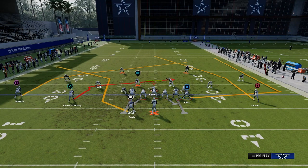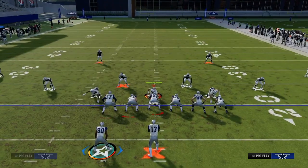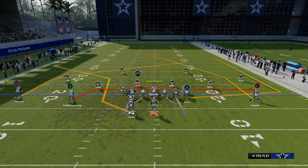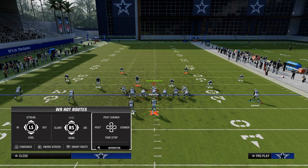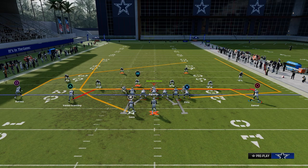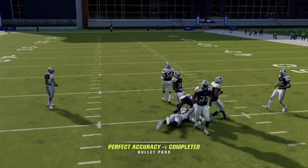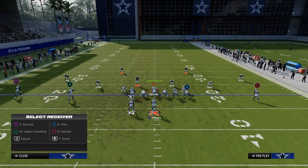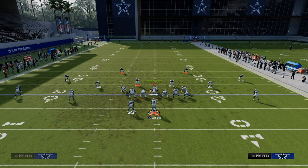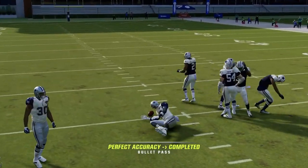We do have Hot Route Master. For the first play setup, you're going to drag your slot receiver, wheel route your running back, and drag your outside receivers. This is called mesh post — one of my favorite plays every single year. What's really unique about this formation and this route combo is the post route on the outside left is going to get underneath the deep blues, and the wheel route is going to pull out the zone.